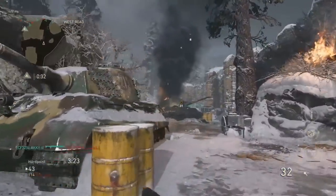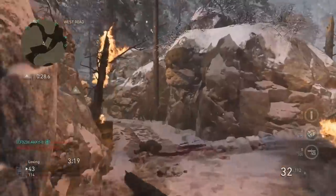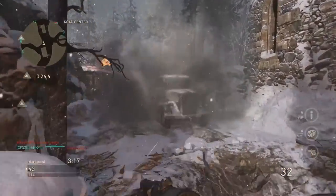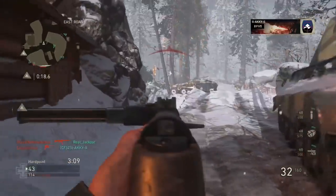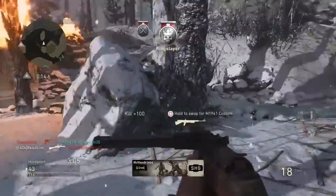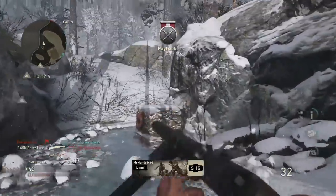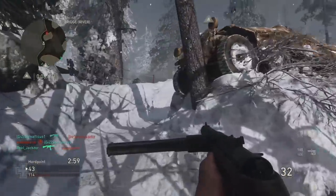Now the two things we know for Call of Duty World War 2 zombies right now: there are actually two maps by default. One of them is a slightly larger map with an Easter egg, and one is a slightly smaller map. We saw something similar back in Black Ops 2, where we had Nuketown as a DLC map and also the original map which was slightly bigger. In my opinion this is a great idea.